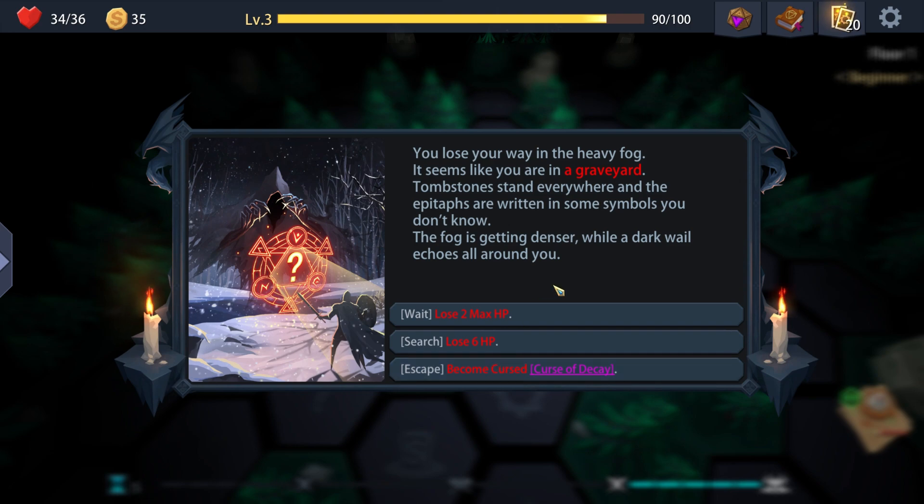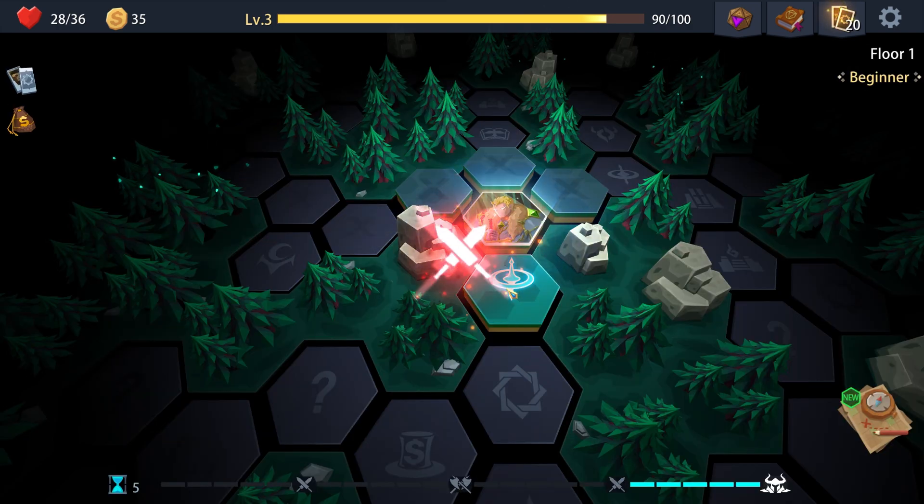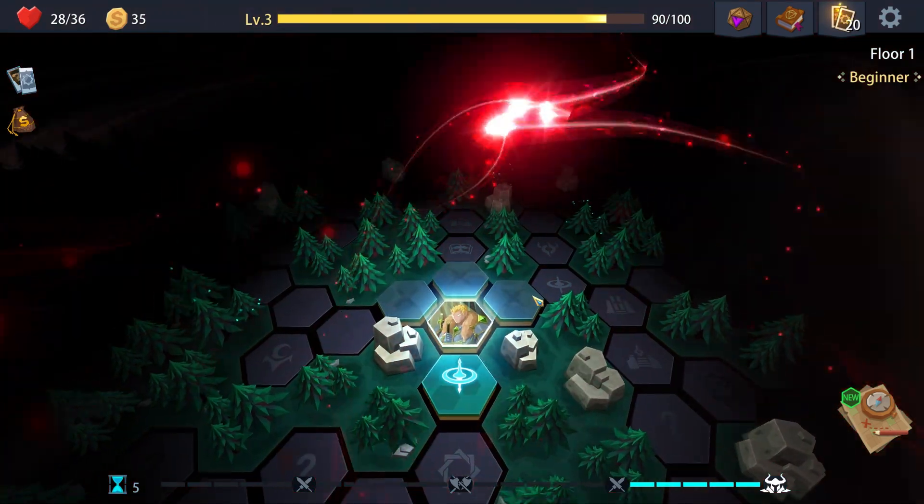You lose your way in the heavy fog - it seems like you're in a graveyard. Tombstones stand everywhere with symbols you don't know. The fog's getting dense, dark wails echo all around you. I'll lose some HP. Next combat. Take two damage and destroy two life to all friendly creatures - at least it's his ability.